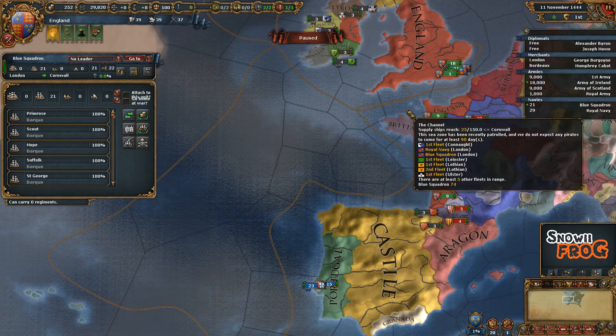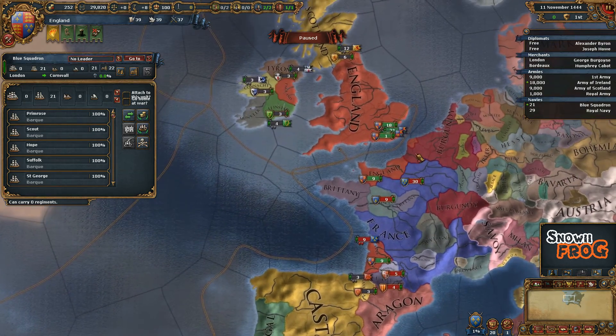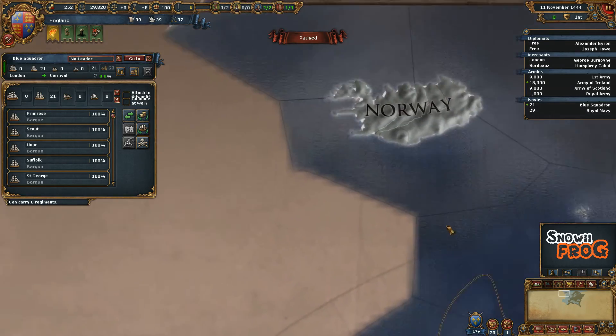And go back into port. That way I know they get back and get repaired. So when exploring, this is a very useful way of doing it. Send it a few tiles out, send it back. Send it a few tiles out, send it back.